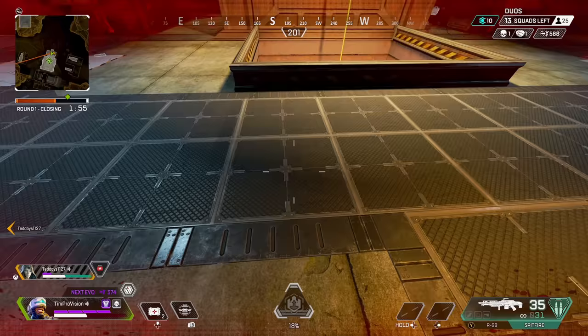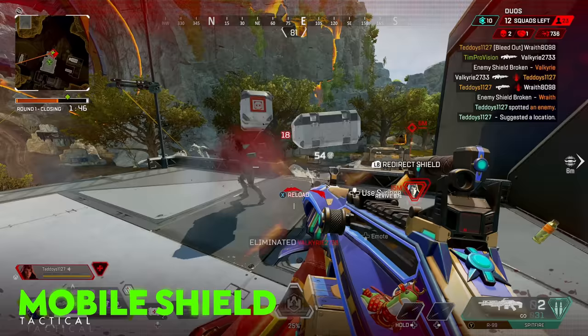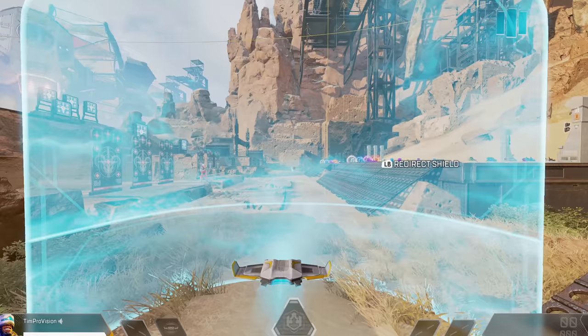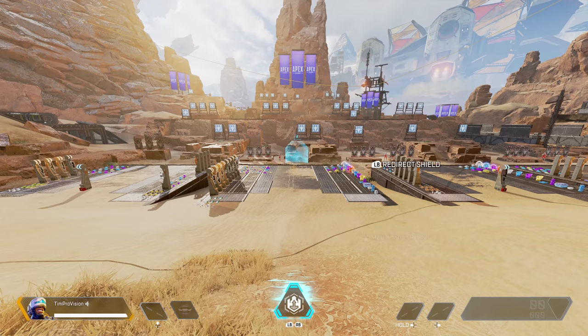Newcastle's tactical ability, the mobile shield, has a bunch of things going for it and it's actually a little more complex than it seems at first glance. The basic gist of the ability is that it's a throwable and movable shield with an upper and lower section where each portion has about 350 total health. The distance it can be thrown is around 20 meters, although you can't direct it to go much further than that 20 meters.